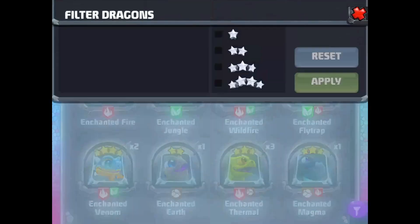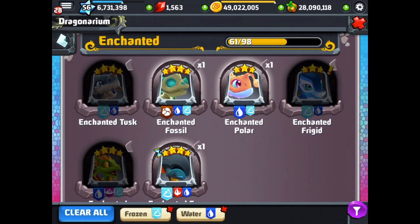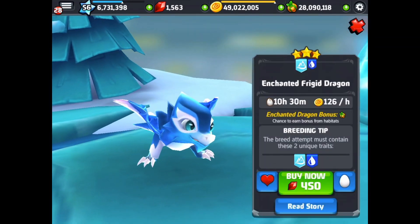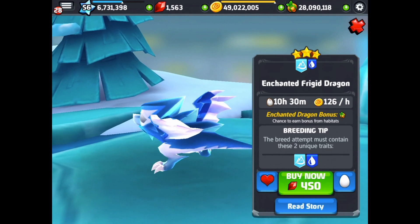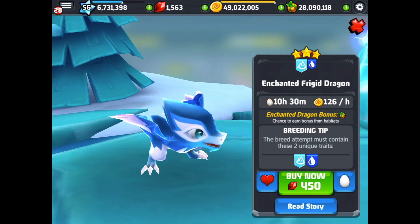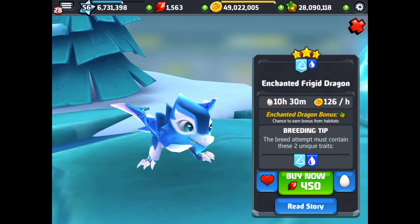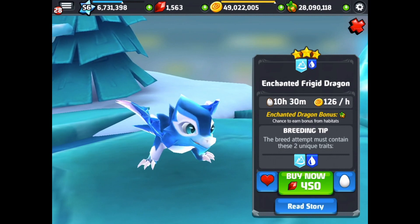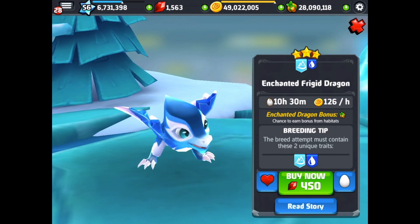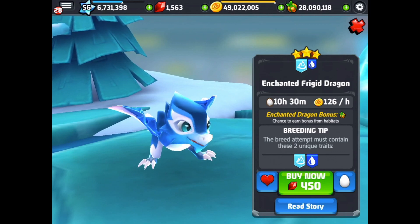We can go into the enchanted section, use our filter to frozen and water, and there's the enchanted frigid — slightly different, more blue color, looks kind of cool. It's a 10 hour 30 minute breed time, 126 dragon cash an hour starting at level one. Same traits, so you could use all those combos to get the enchanted version, or use an enchanted frigid with one of the dragons from those combos I mentioned earlier.